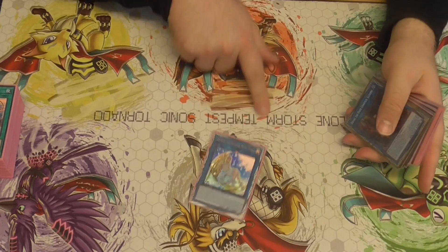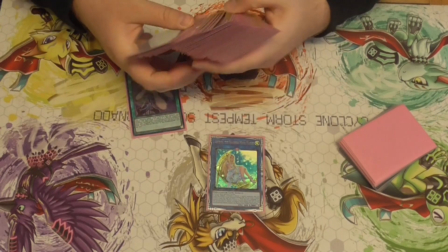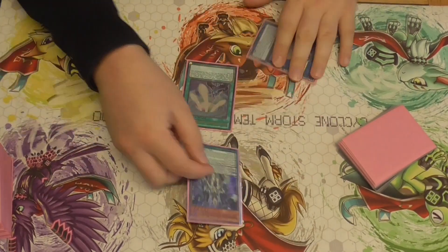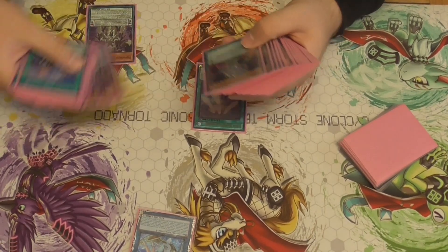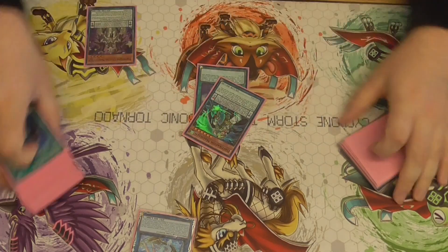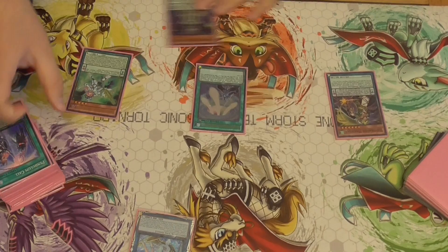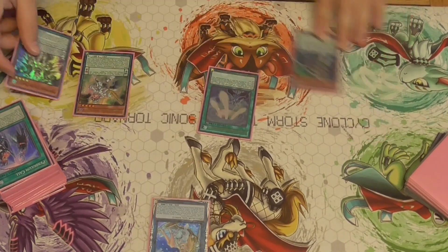For the extra deck: one Artemis. This kind of unbricks hands. Say you have Star Pen Graph and any Magician — it doesn't really matter what Magician. If you have this, normal summon, link it, and then search for any Magician. So if you have Wisdomite, you search Oath Dragon. Pretend you have another Magician, like Harmonizing for example. You add back Oath Dragon — it's a link one for free with a search. That's really good.